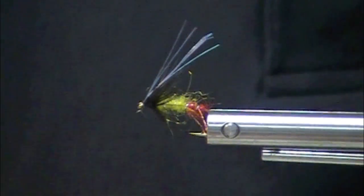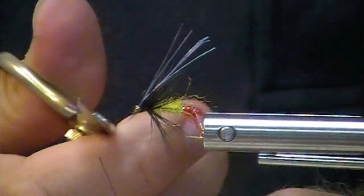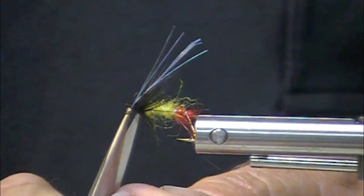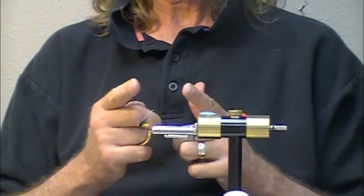I didn't quite get my finish right, so I'm going to put a couple more strands there. I can see a wild hackle sticking out, so let's take care of that. There we go. Dynamite colors — red, yellow, black — dub body, size eight.